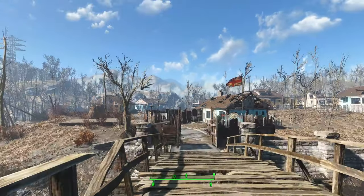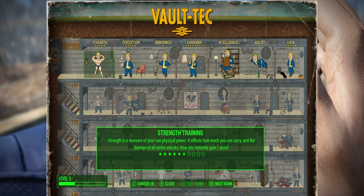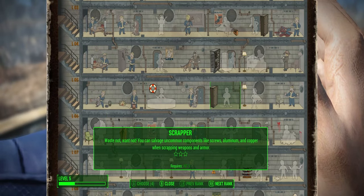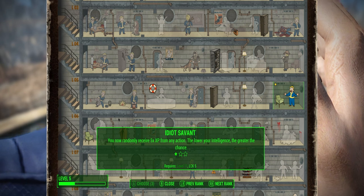First thing we need to do today is we have some level ups to do. Last time I was complaining that I was hoping Idiot Savant would trigger — yeah, that's because I didn't take it yet. I haven't taken any perks yet, so that would be why it didn't trigger. That's the first thing we're going to be taking. And when we get to level 11, we'll probably move up to the next rank of that as well.